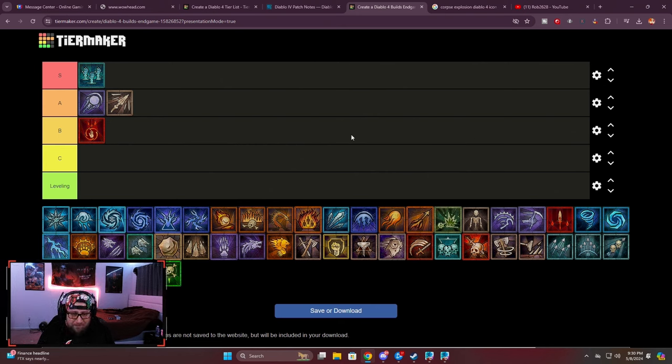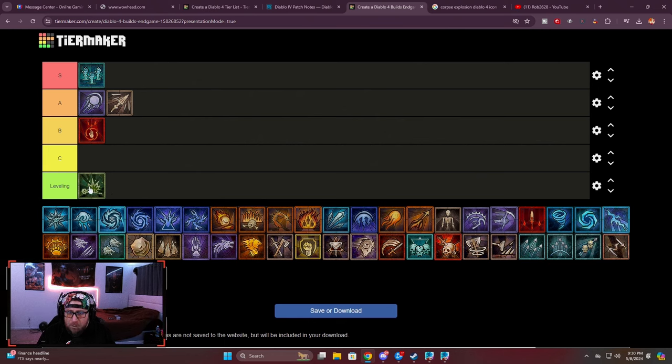I don't have a clear fifth build, but Corpse Explosion is probably going to be the best leveling build for necromancer. Blood Surge is also very good for leveling, Sever is solid, and Bone Spear works if you can manage your resource. Corpse Explosion has been a necro staple from Diablo 2 through 4 as a great leveling build. There are other options like Bone Spirit, Sever, and Blood Lance that could potentially round out the list.